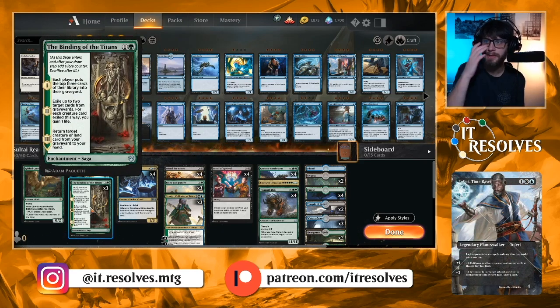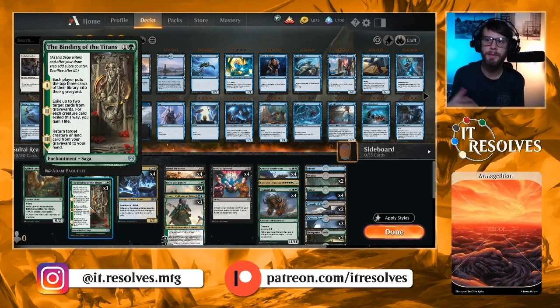Binding of the Titans does a very similar thing — each player puts the top three cards of their library into their graveyard. You can also exile some stuff from the graveyard, and on the third use you can return a creature or a land from the graveyard to your hand, so you can actually get stuff back.